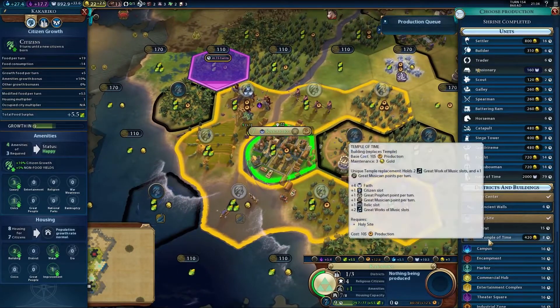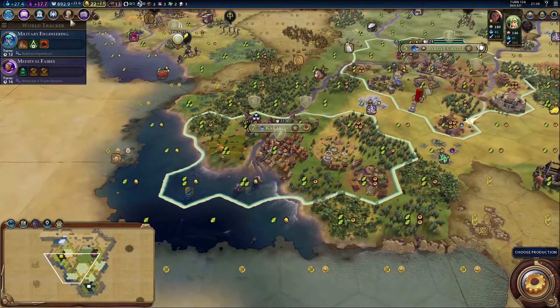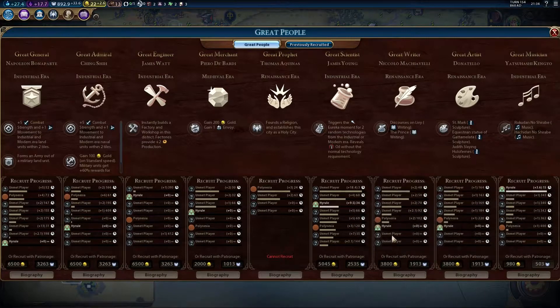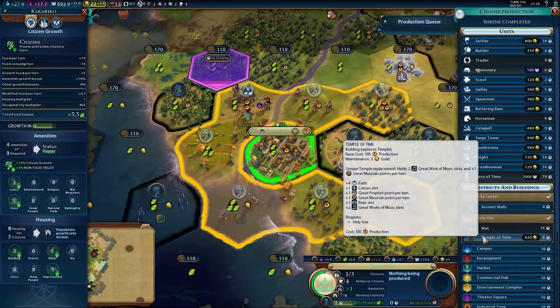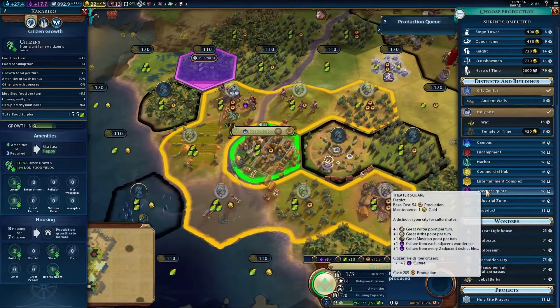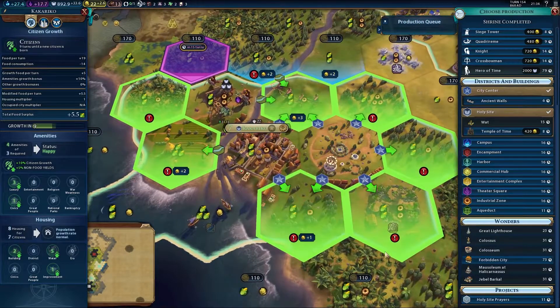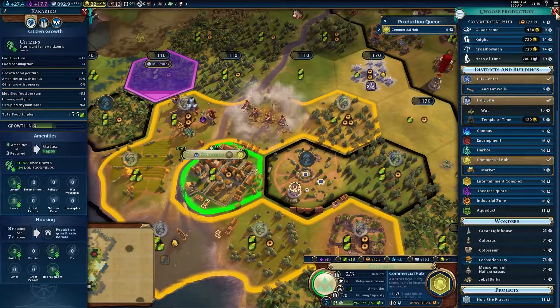Production in Kakariko Village — I could put a Temple of Time. The good thing about the Temple of Times is they hold great works of music slots. Since this game started, Zelda has been earning great music points. We've nearly got enough to get a great person — in 15 turns we'll have a great musician, which is quite exciting. But we're going to have nowhere to put anything, so a Temple of Time might be a good thing. Culture is looking quite rubbish though, so maybe a commercial hub instead — we need to sort our cash flow out.